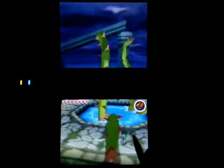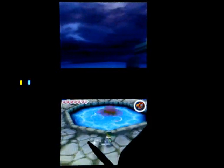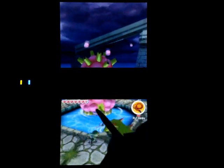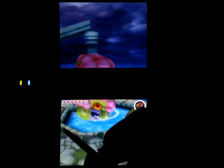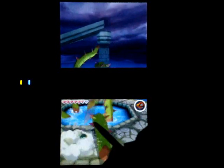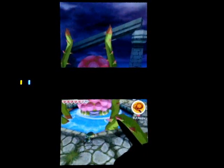There we go. Do some spin attacks — that ought to do some damage. He'll pound you a bit, then rinse and repeat. He'll get more difficult, of course — he'll attack more and give you a little bit less time. Still pretty easy. The trick to beating him in two phases is using just the right combination of attacks, including some bombs. Spin attacks will still do the job well.